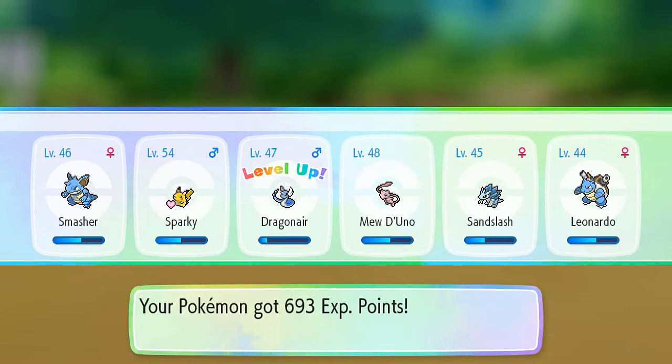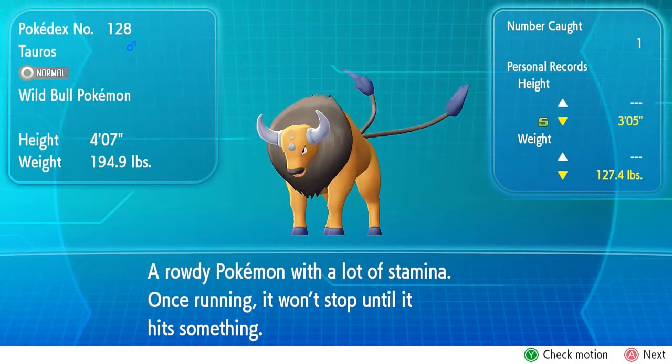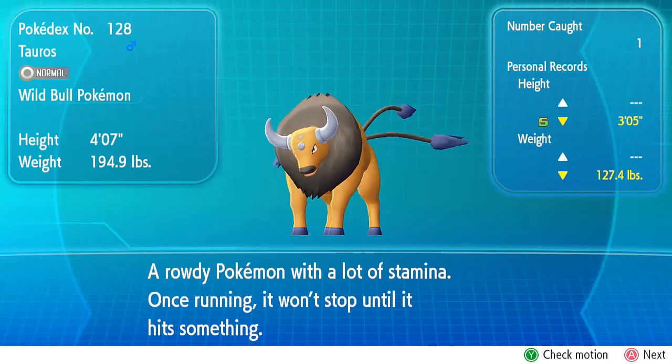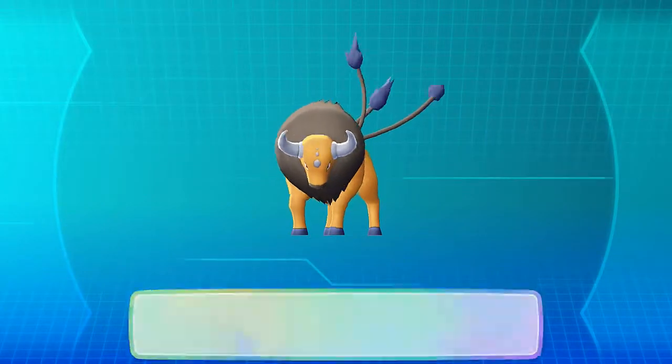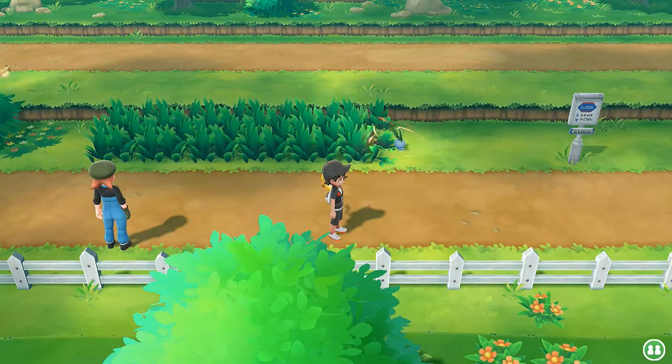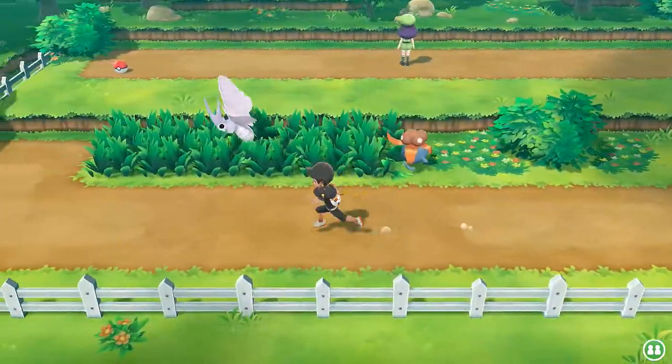Nice, stay in the ball — yes! Look at that guys, I'm throwing out the peace sign. I got this Pokemon! Dragonair grows to level 47. Let's look at our newest Pokemon: Tauros, the Wild Bull Pokemon — a rowdy Pokemon with a lot of stamina that won't stop running until it hits something.